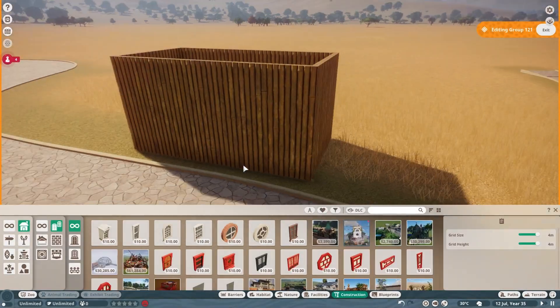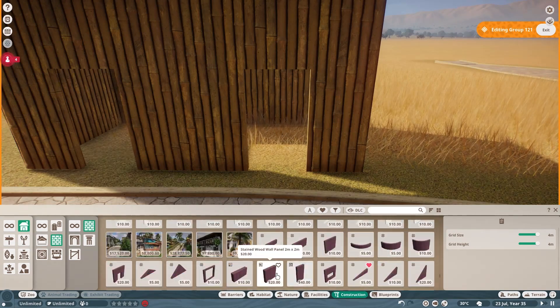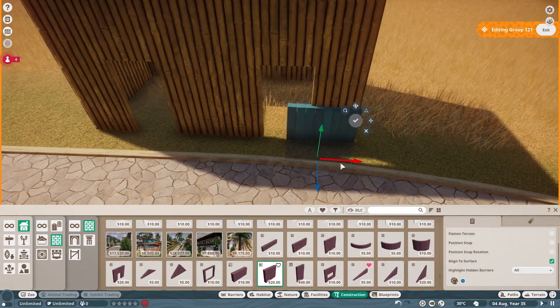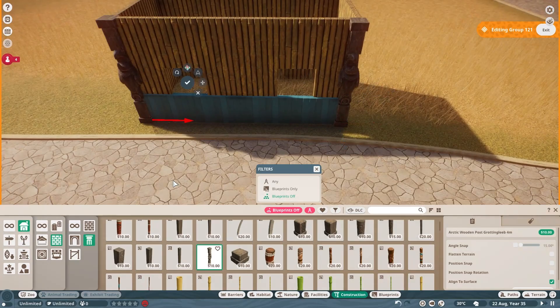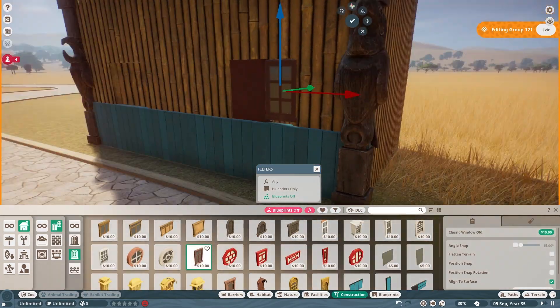Hey guys, I'm S. Dan Wolfe coming back at you with another kind of smaller workshop build. This one I ended up making in more of an African theme, kind of like we've been going, but the reference for this is actually not in the African section of Animal Kingdom at all.